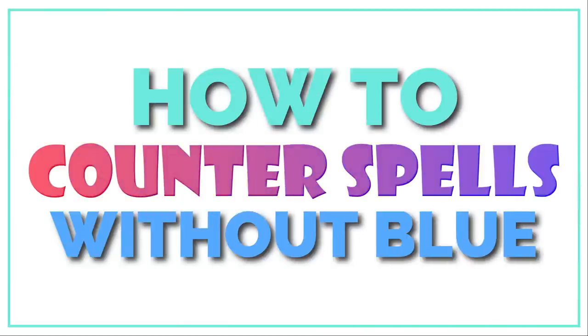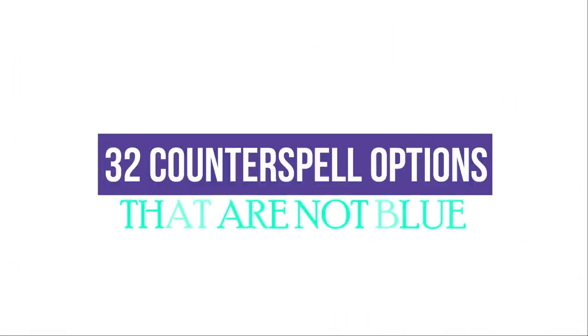Welcome back to EDH deck building. I am your host Demo, and these are your options if you want to counter spells and you aren't in blue. I've had a few requests for this video. I did a video on fringe counter spells and mentioned a few off-color counter spells. I also did an off-color removal video, so I thought I would compile a whole list. I've got 32 on this list and I'm going to go over them by color type.